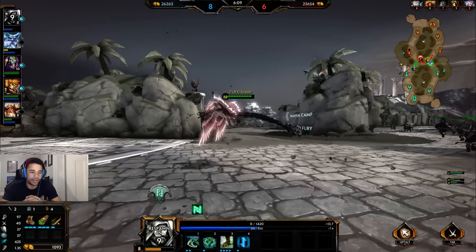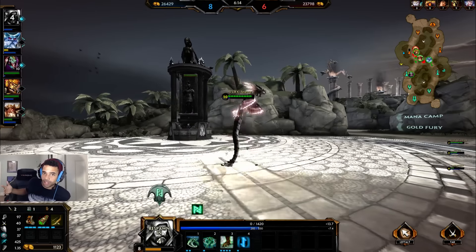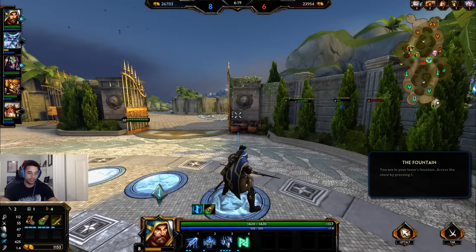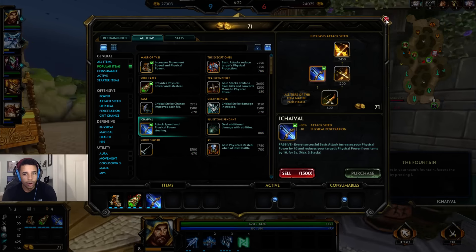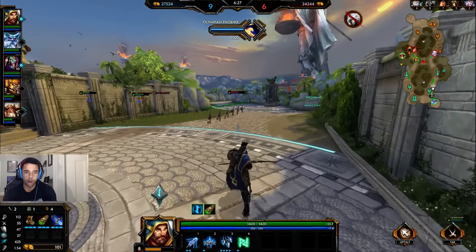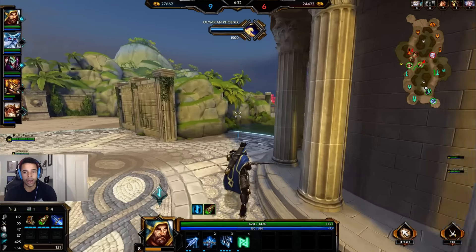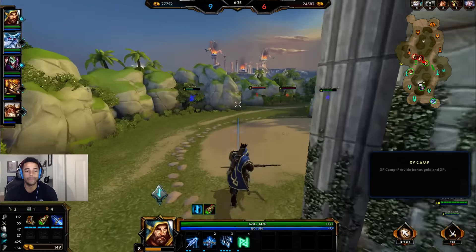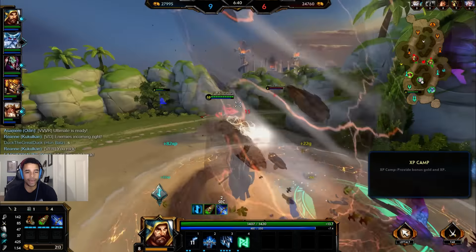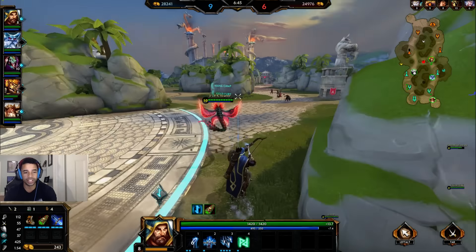I just gotta learn how to hit those twitch shots. You might be noticing my brand new chair I just got for Christmas — it's pretty awesome, super comfortable. But with Ullr, the idea is learning how to twitch that shot because it has quite a long range and a very small reticle. By twitch I mean just do it without thinking — boom, wherever they're running. Learning how to do that is key to maximizing Ullr's potential because it does quite a lot of damage.